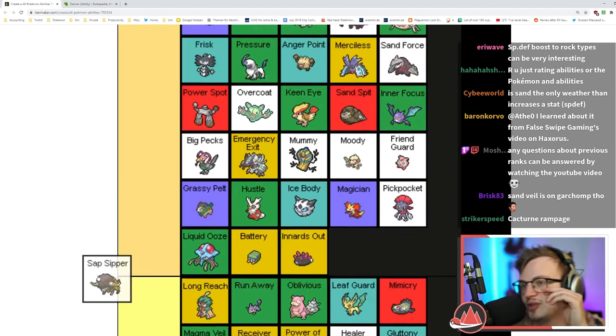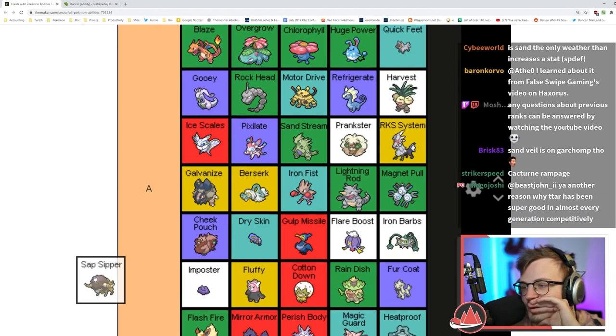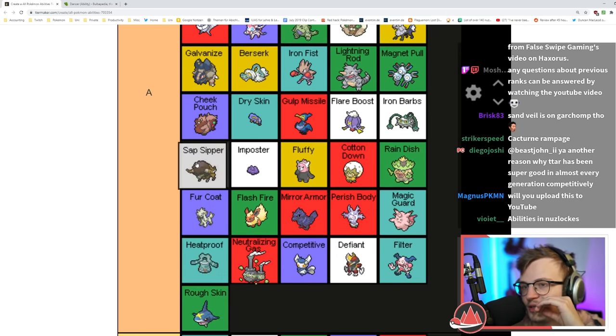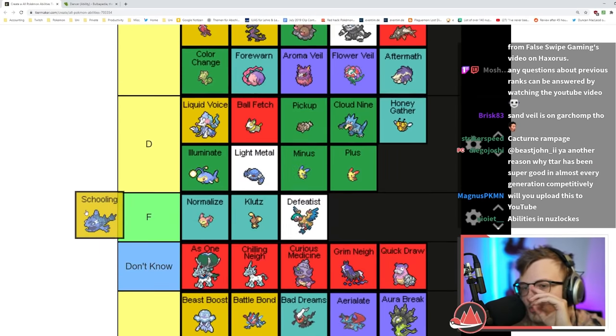Sap Sipper makes you immune to Grass type moves and gives you a little boost — nice, although being immune to Grass isn't as good as being immune to Electric or Water attacks. I'll put it in mid to low A tier.